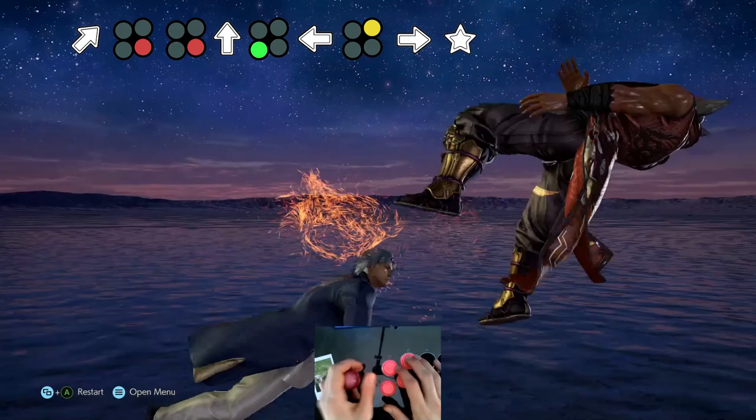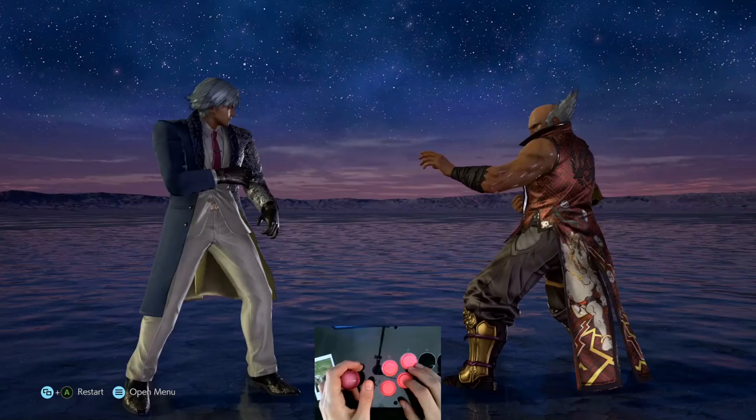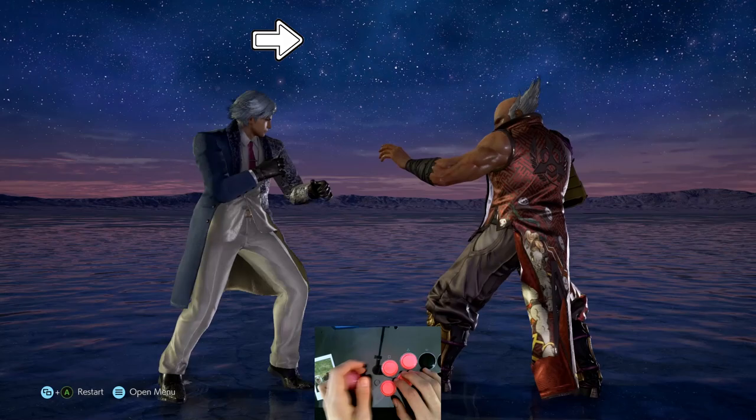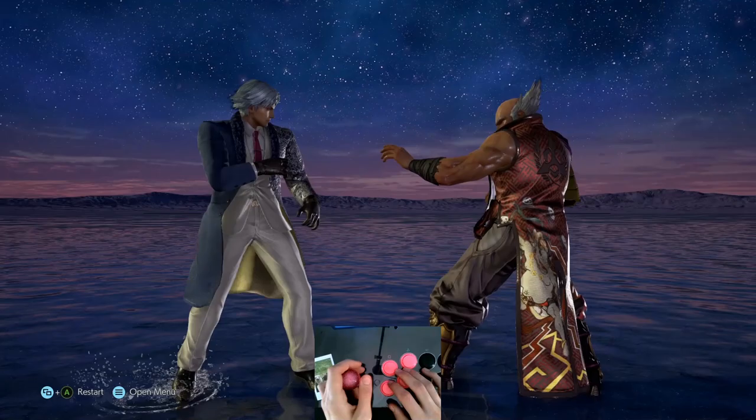You may have noticed during my combo that I entered my while rising 2-4 input. I'm not actually entering a crouch state and then going into 2-4 — I'm actually doing it out of my sway stance. You can do any of your while rising moves out of your sway stance, except for the 4 input because that is an actual move. If you're just getting your neutral jabs or other inputs, it's because you're either not returning to neutral or you're going too slowly.